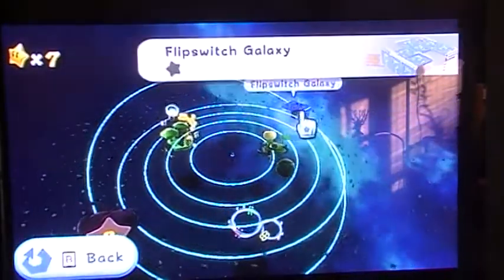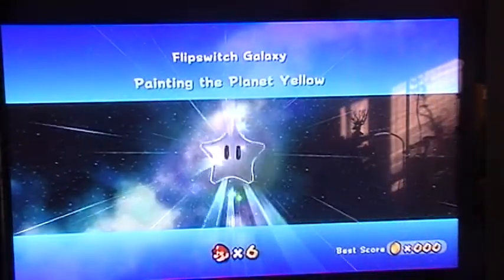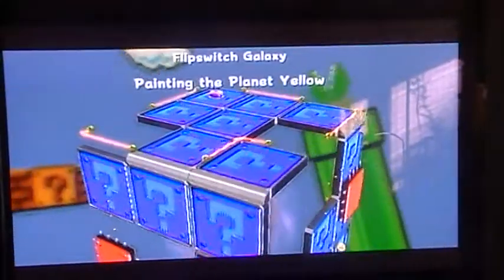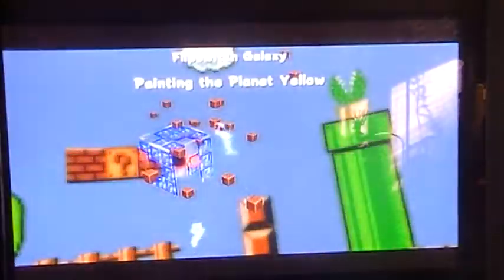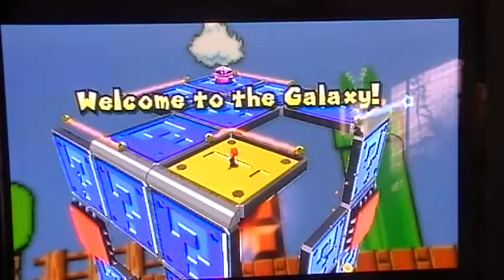Flips Galaxy. This isn't difficult to see in a year. Painting the planet yellow. So all I have to do is hit away all these blue switches to make a Star appear. But watch where you go. The 8-bit background!